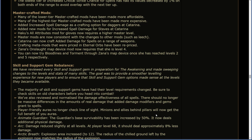Mastercrafted mods. Many of the lower tier mastercrafted mods have been made much more affordable, and many of the highest tier mastercrafted mods have been made much more expensive. Added increased spell damage as a crafting option for daggers at Catarina. Added new mods for increased spell damage for staves at Catarina. Haku's all attributes mod for gloves now requires a higher master level. Master mods are now consistent with the changes to other mods, such as Leech. Catarina can now craft added damage for spells on a range of weapons. Crafting meta mods that were priced in eternal orbs have been repriced. Zana's Onslaught map device mod now requires that she is level 4. You can try Bloodlines and Torment through Zana's map device when she has reached levels 2 and 5 respectively.